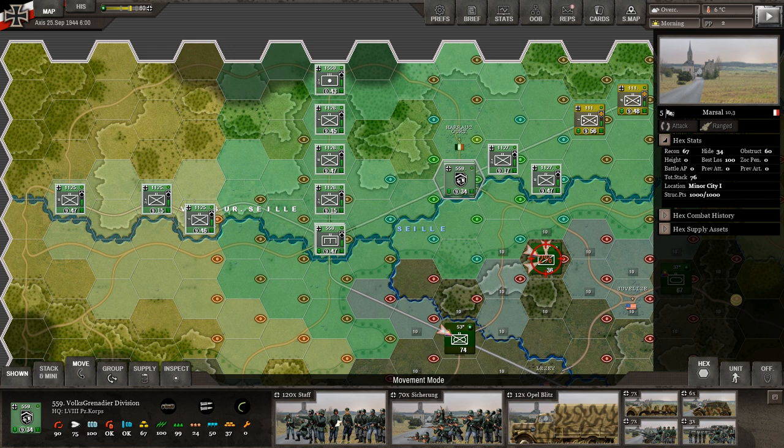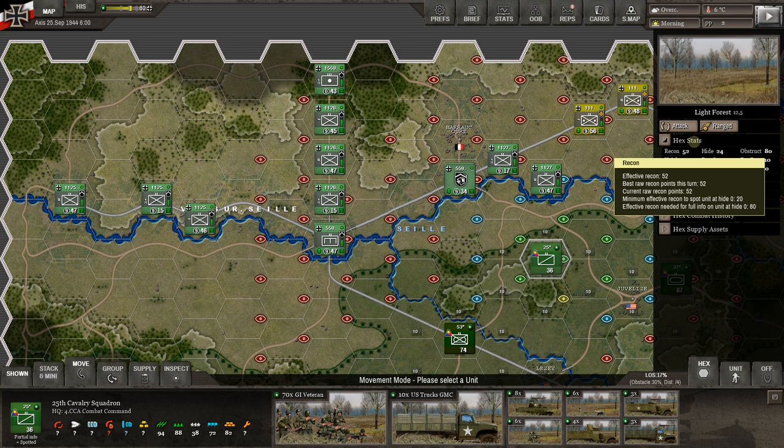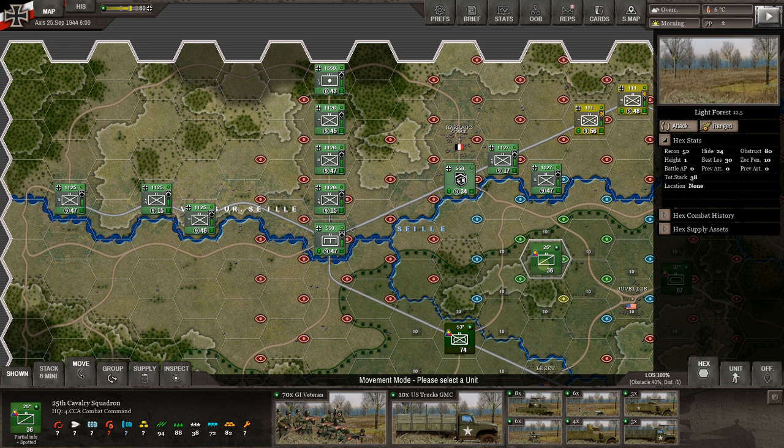When we look at the hex: recon 67 on this hex doesn't tell us a whole lot since it's our own hex. Instead let's look at this hex — recon of 52 and it has a hide value of 24. Based on terrain and elevation changes, there is a hide score. General rule of thumb: when recon is over 20 plus the hide value, you can see the unit and get some information about it. As you get more and more above 20, you'll get more information about the unit.